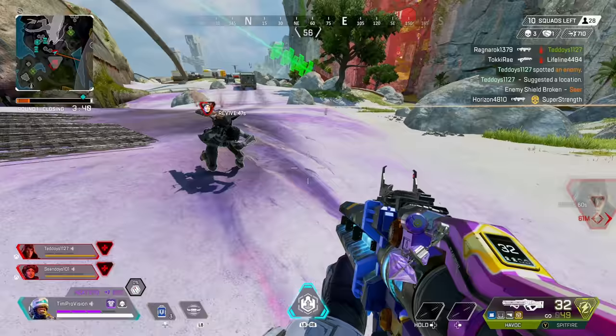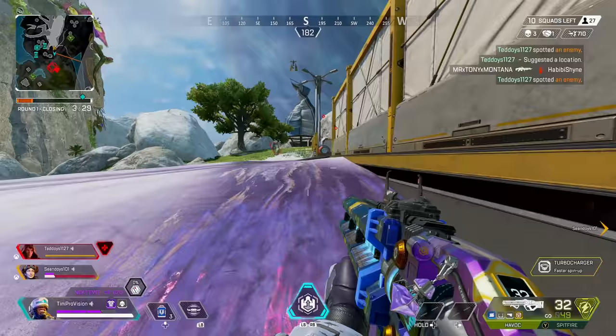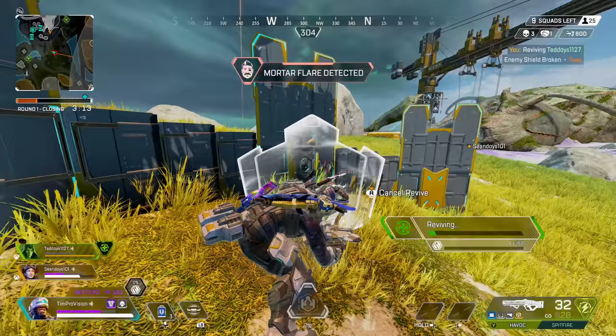The first scenario is when both teammates get knocked. I end up pulling one teammate away from a third party to get him up with some safety. As I'm doing this my other teammate goes down. Right after I revive the first friendly, I use the ultimate all the way over to my third friendly to get him up as well.